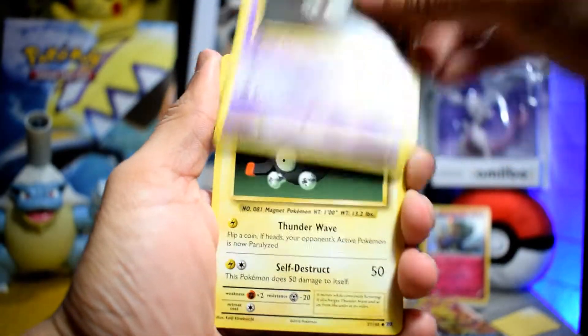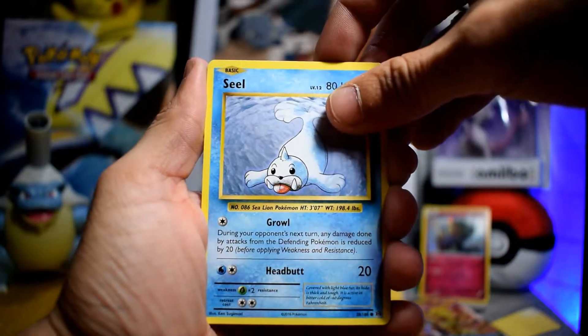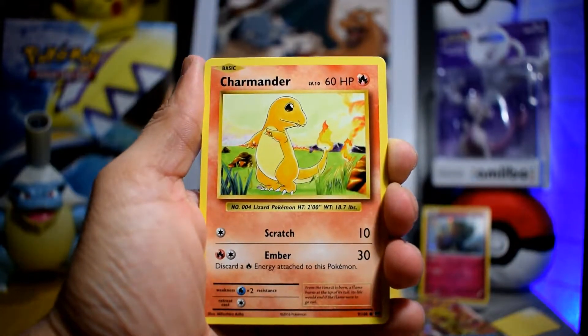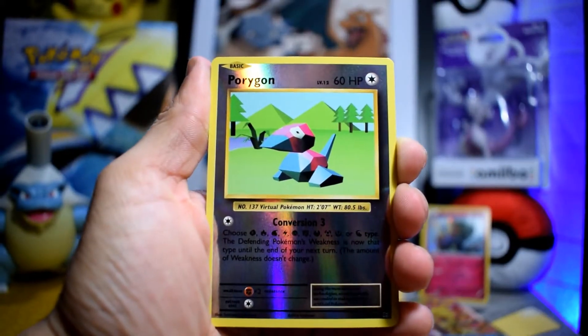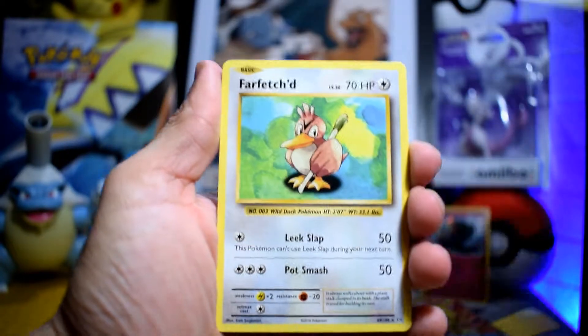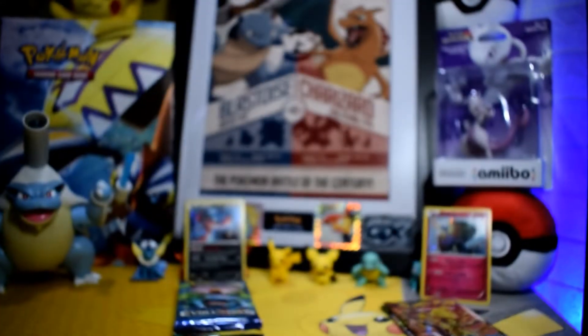Gastly. Of course the point system is the same as last time. Diglett. Porygon reverse holo. And the rare is a Farfetch'd non-holo.